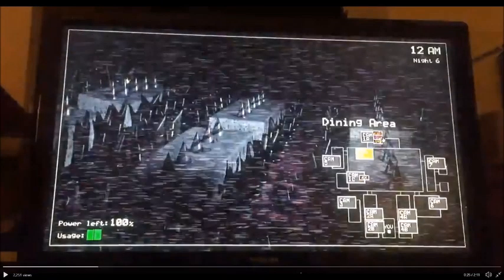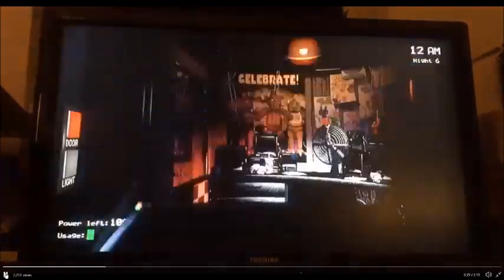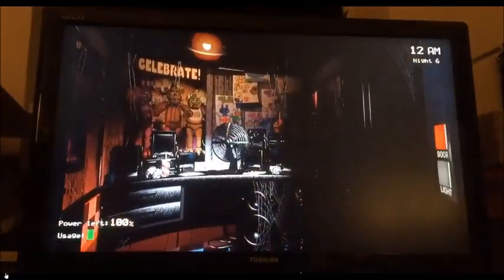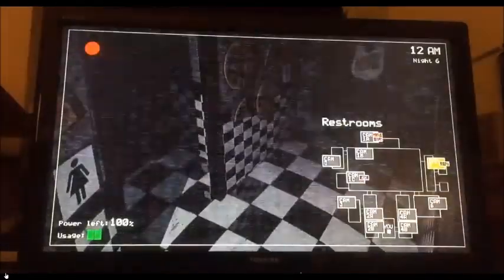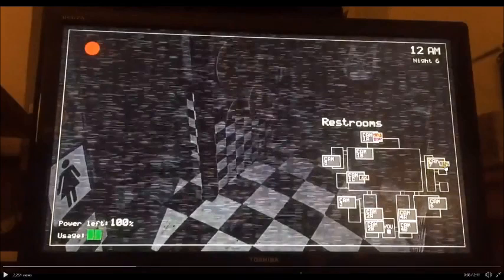We can then see the cameras scrolling, and we can actually see where the characters are thanks to the radar map. We can see Freddy right here, Bonnie, Chica, and Foxy. They have their little profile pictures next to the camera that they are in, so that can be very helpful for new players. Closed out of the cameras, just kind of looking around the office. Chica has gone, and we can see that her profile picture has moved to Cam 7, the restrooms, and we can see her right there. So the radar map can be very, very helpful if you cannot find a character.